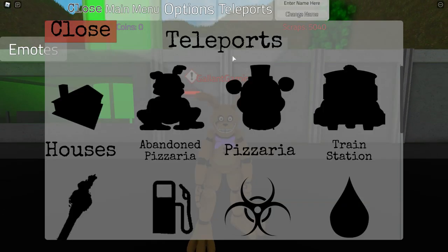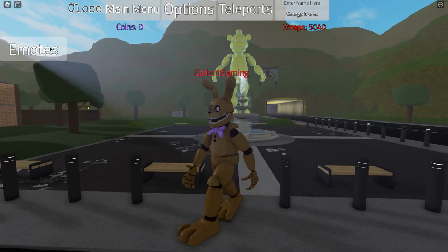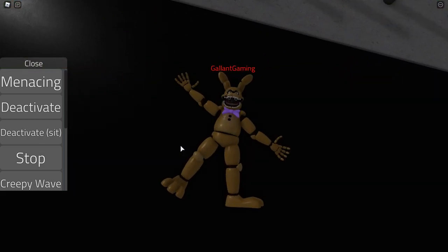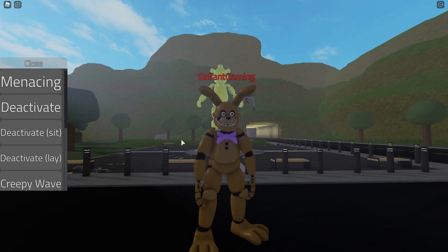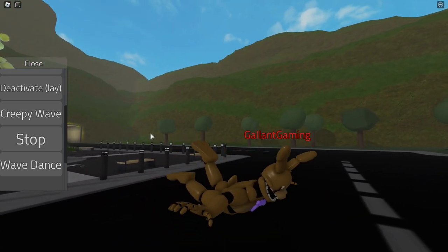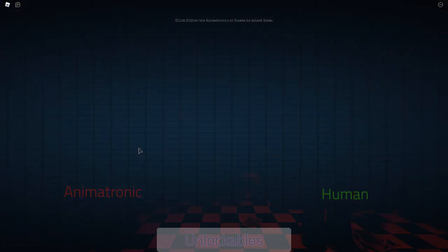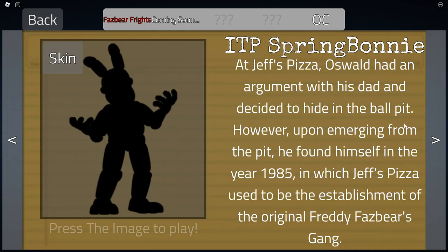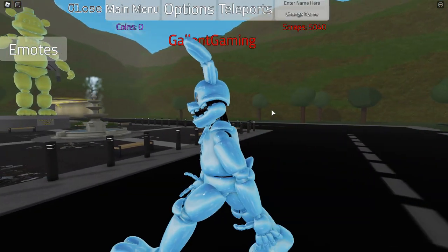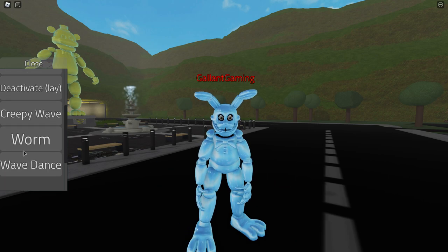This isn't a badge character — this is just Into the Pit Spring Bonnie, but it's really cool so I wanted to show you guys it either way. Here are all the abilities and stuff you can do with it — it has a deactivate, a sit. Oh, its eyes are like bulging out of its head! You have a creepy wave, a worm move, and the wave dance. Very nice. Now let's get to the badge morphs. For Into the Pit Spring Bonnie, we have a blue one — the One Mil Spring Bonnie. Look at him, he's like solid diamond. That's so cool. And the emotes all look the same, but it's still very cool.